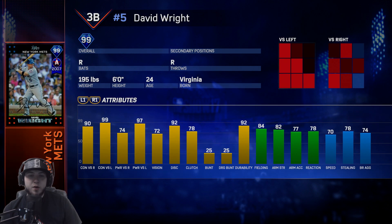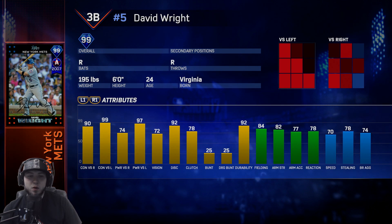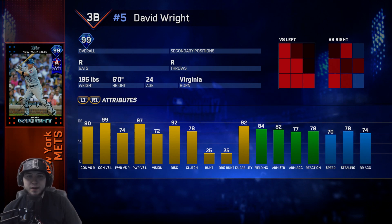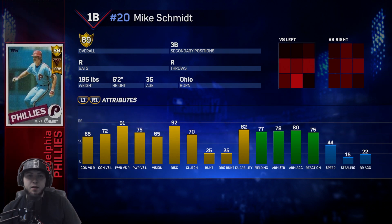If you guys have a majority of the Nationals, David Wright is the Mets — really good hitting stats against lefties with 99 contact and 97 power. He has 72 vision and righty stats are a lot better than last year's David Wright card — he has 90 contact and 74 power. 84 fielding, 82 arm strength, and 70 speed. This is another good card you should go after if you have the opportunity.